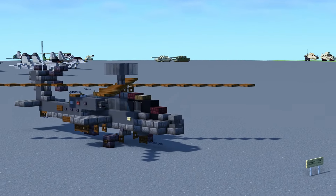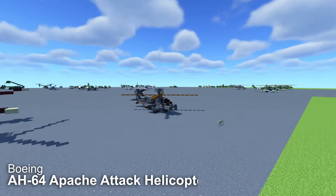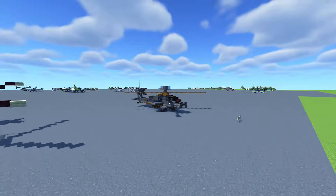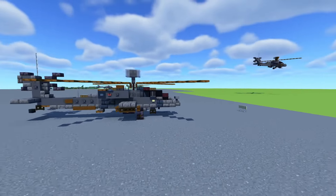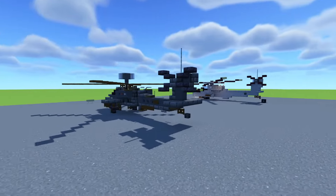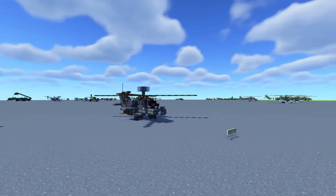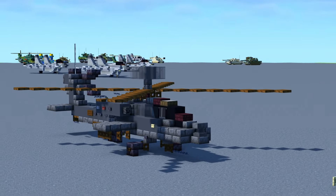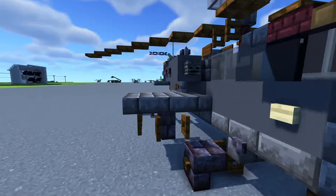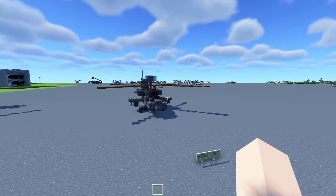We probably should have done this video like years ago, but this is the Boeing AH-64 Apache Attack Helicopter used by the US Army. Even though the Army is mainly ground forces, they also use helicopters and give ground support. You can build this to basically destroy your enemies with AGM-114 Hellfire missiles and Hydra-70 rocket pods, which you can place right here on the really stubby wings on the side.